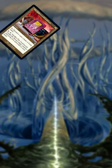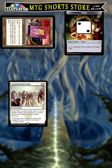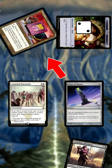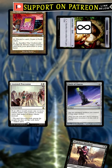First, you start by activating Cookbook, discarding Ovalchase Daredevil, with an Anointed Procession in play, which makes two food tokens, which trigger the Daredevil to come back to your hand. Then you tap the two food tokens to Clock of Omens to untap the Cookbook and repeat this process until you have an infinite number of food tokens — an all-you-can-eat buffet.